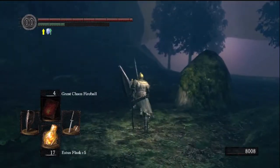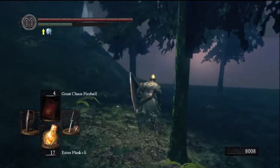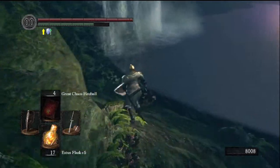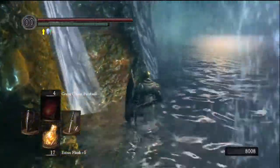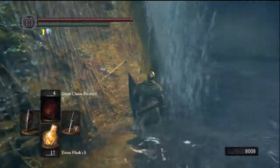Basically, what you have to do is, once you've pulled the Hydra, if you hug the wall to your left, you'll come across a waterfall. You won't fall down, but if you're worried about screwing it up, just whack the sacrifice ring on.